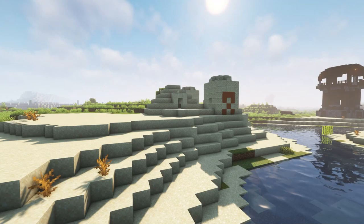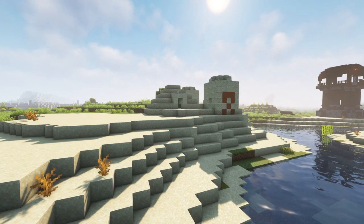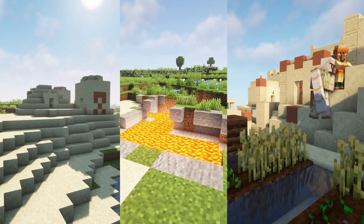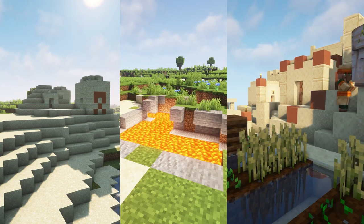So basically what you are resetting for is a desert spawn with a nearby pyramid, a nether entry which can be a ruined portal or lava pool, and possibly a village to have a reliable food source for the first part of the run.